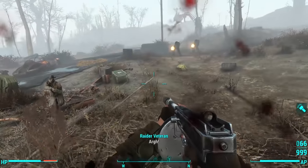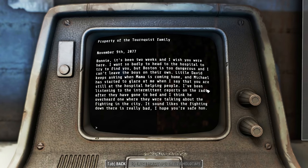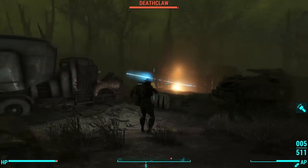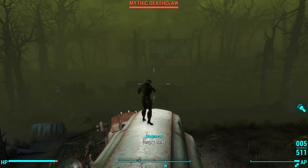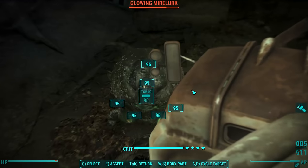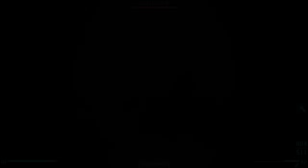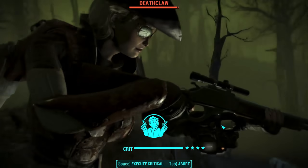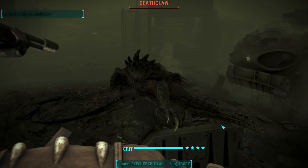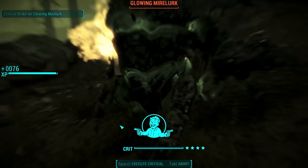If you go to West Everett Estates and find the Turnquist Bunker, inside you find a terminal where the father recounts a diary of the days, weeks, and months after the bombs dropped. We learn that just a week after the bombs dropped, even inside the bunker, he could hear gunfire and explosions from the city. So mass panic, chaos, and rioting was going on in the days and weeks that followed. During this time, the United States military was probably doing its best to provide order, which meant a lot of military equipment moving all over the country.